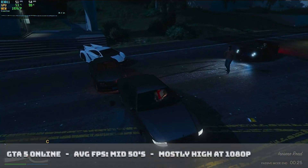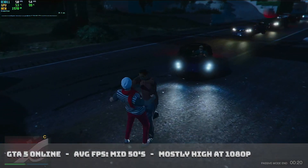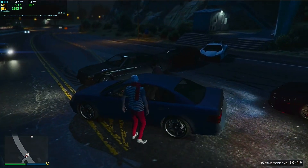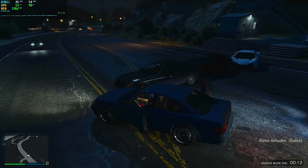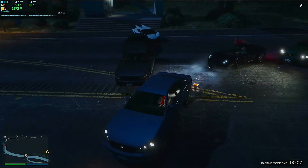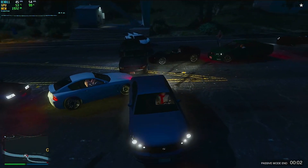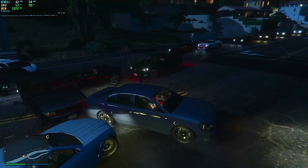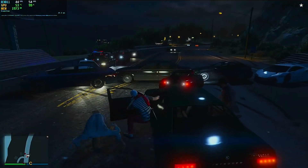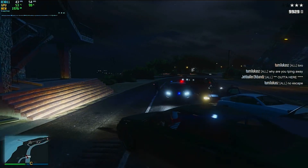Next up was GTA V. This time I took a comment into consideration and tested in a full lobby, because that's apparently more demanding. With all that and at high settings, we saw an average of around 55 FPS. The game still looked absolutely beautiful. Normally at normal settings you can see over 100 FPS, but why do that when the game can still run close to 60 at high settings? At 1080p high settings, you're going to get a beautiful FPS close to 60.